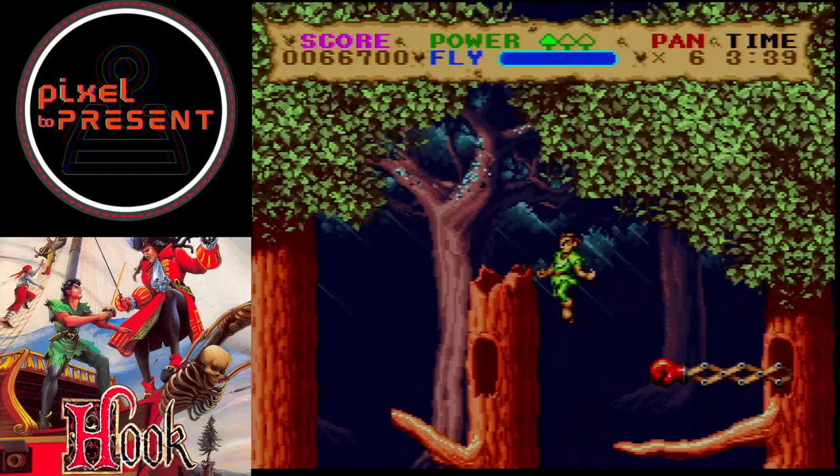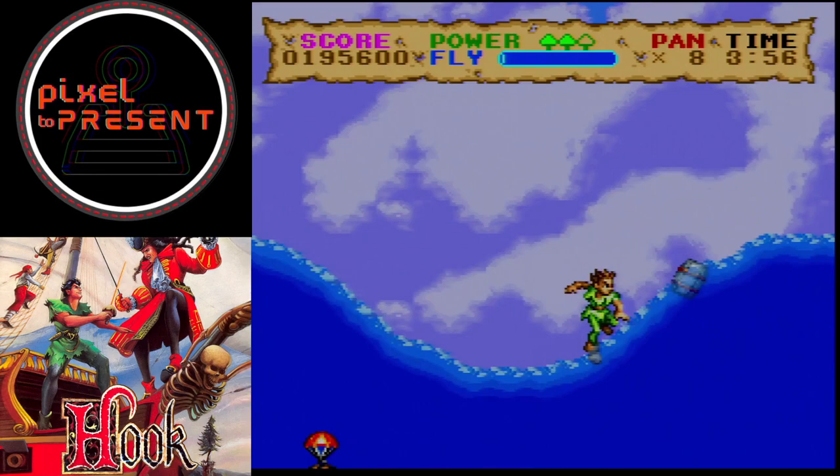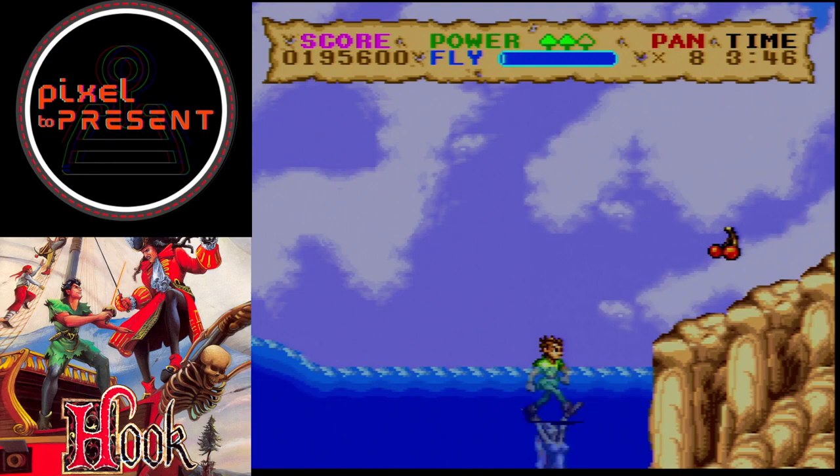Visually, the game features colorful pixel art that effectively recreates the settings and characters from the film. The sprite work for Peter Banning, Tinkerbell, and Captain Hook is recognizable. The environments, while limited in detail due to hardware constraints, manage to invoke the feeling of Neverland.